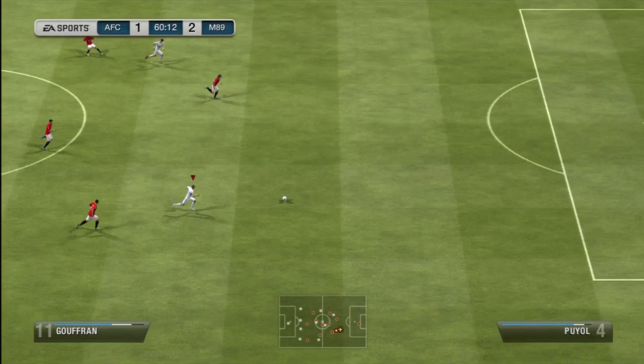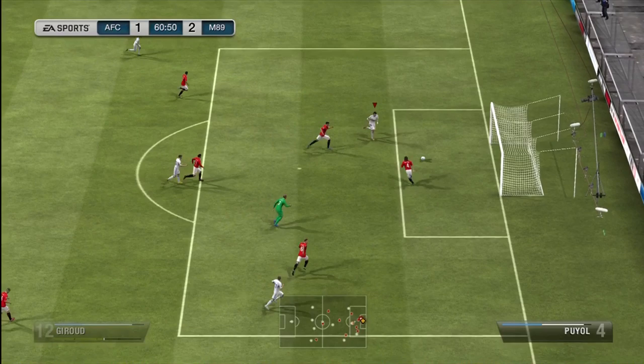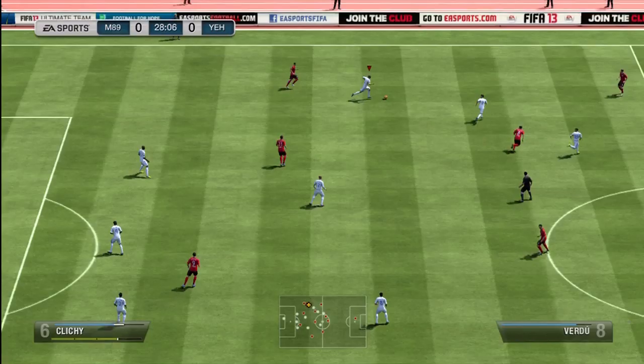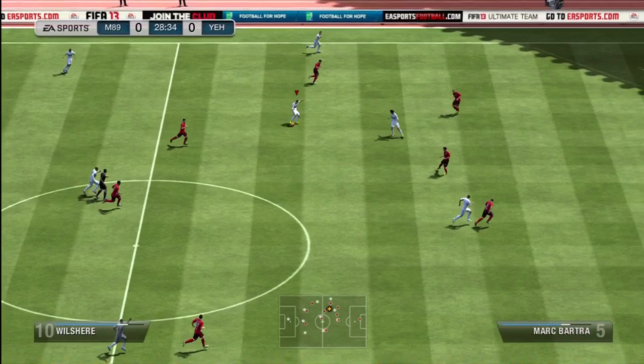Jack Wilshere yet again puts Gufran through, the keeper comes stupidly running out, and it's a lovely play from Gufran — but how he hit the post I'm not even going to mention, because it was just ridiculous. A striker going through on goal with an open net should be able to hit the net nine times out of ten. I just don't know what Gufran was doing there.